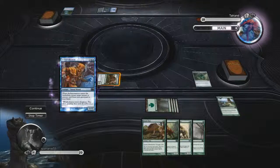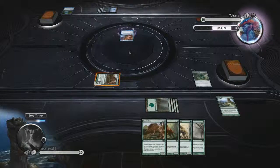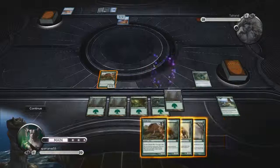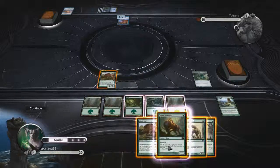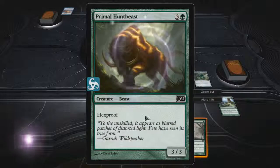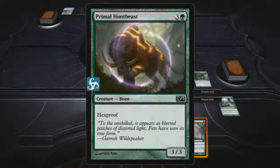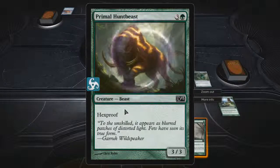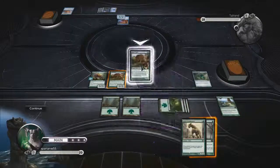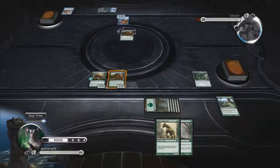He's going to summon an Archiomancer for 4 mana — 2 blue and 2 generic. When it enters the battlefield, he can return an instant or sorcery from his graveyard back to his hand. I really like this card when playing blue. He's going to take back a Disperse — probably the better move. So right now I think what we're going to do is play this Primal Hunt Beast. He has an ability called Hexproof, which means he cannot be the target of spells or abilities that my opponent controls, but I can still affect him with my own spells. And then we're also going to play our Brindleboar again, just so we have another body on the field.